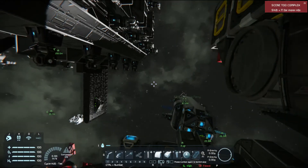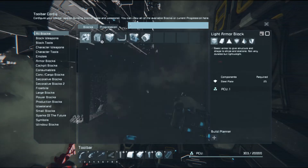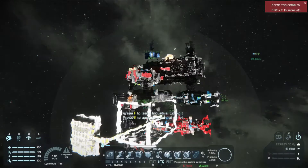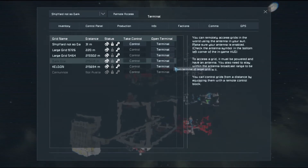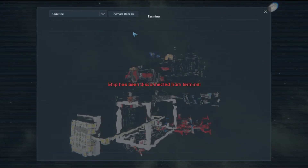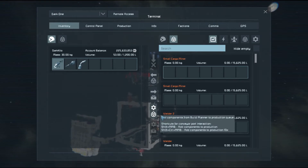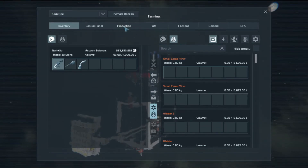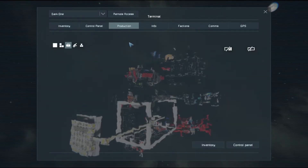Another option I did this morning that worked: I queued up a jump drive under build planner. I'm gonna go in again, go across to Dark One, access its terminal. Could be because it's a little bit laggy. If you press that button it automatically queues up your assemblers to produce stuff. But that's blank for some reason — clicking it, nothing is starting.